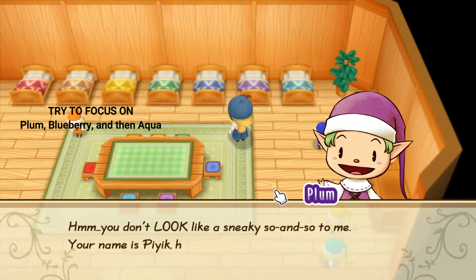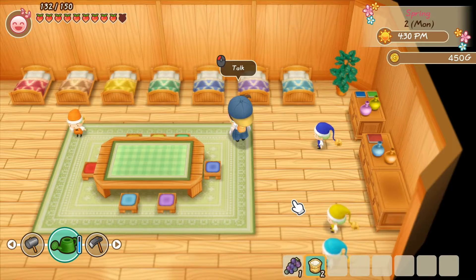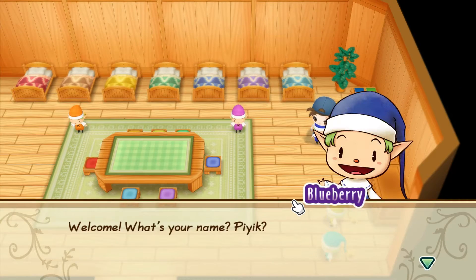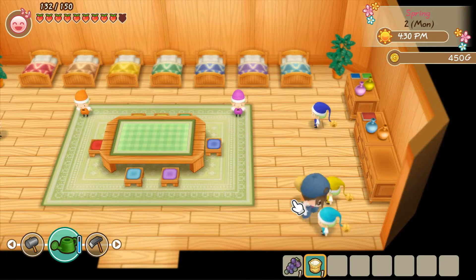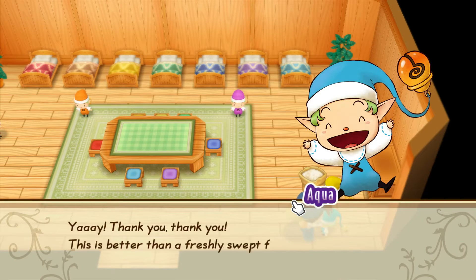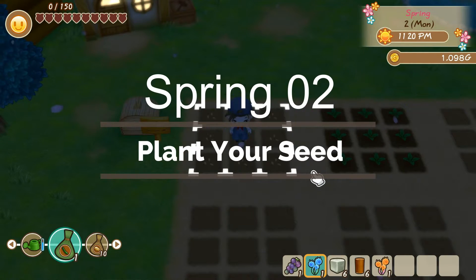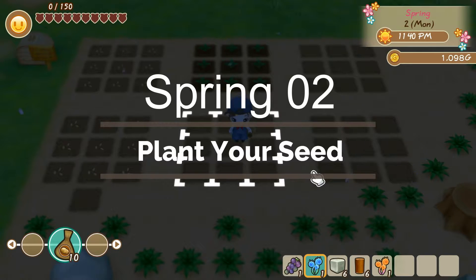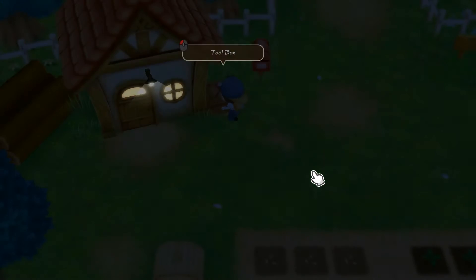Befriending them in this order will quicken the time it takes to reach three hearts, so they can start helping you at the farm. For the closing of your first day, plant your seeds and water them.